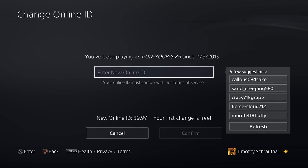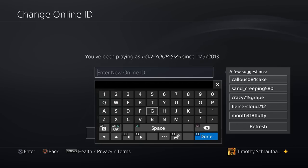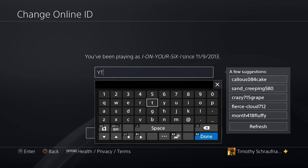On the next page we will be able to create our new Online ID. The first time you change it is going to be free. However the next time you change it is going to be $4.99 if you're a PlayStation Plus member, or $9.99 if you're not. Also, if you want to revert back to your original Online ID, that will be free as well.